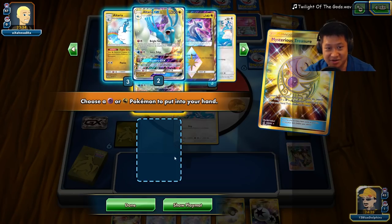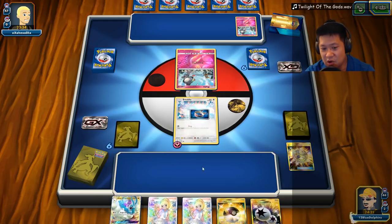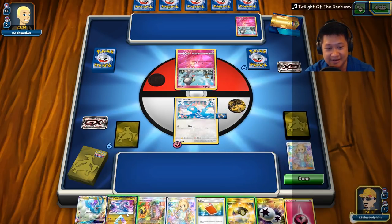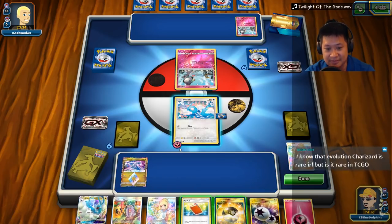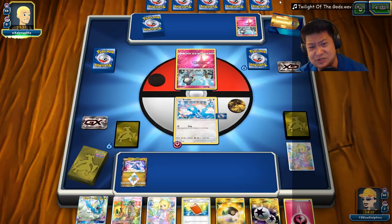Yeah, just have Altaria in my hand for next turn. I need that choice band. Hold on to Ultra Ball. Hold on for Lily for next turn. This time around I'm thinking I'm gonna play this afterwards. Alright — we know what's coming for us!